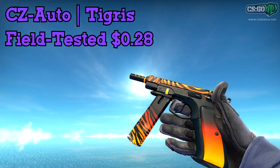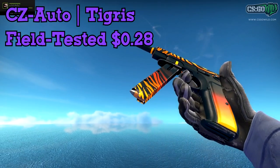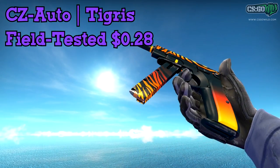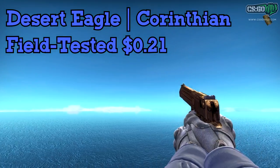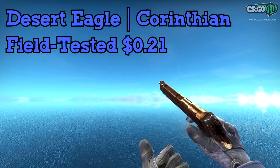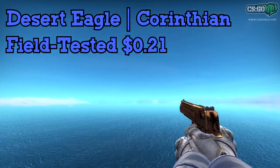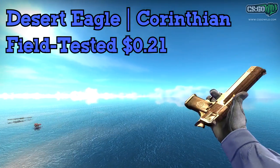Starting off we have the CZ Tigress — the field tested one is only $0.28, so a pretty good CZ skin for the price. You don't even need this skin if you're only using the 5.7 and the Tech 9, so this is kind of an optional one. But next up we have the Desert Eagle Corinthian, and honestly I think this is one of the best looking Deagles in the game — better looking than the Golden Koi, a little nicer color. It's field tested for only $0.21, so a very nice Deagle skin for a cheap price.